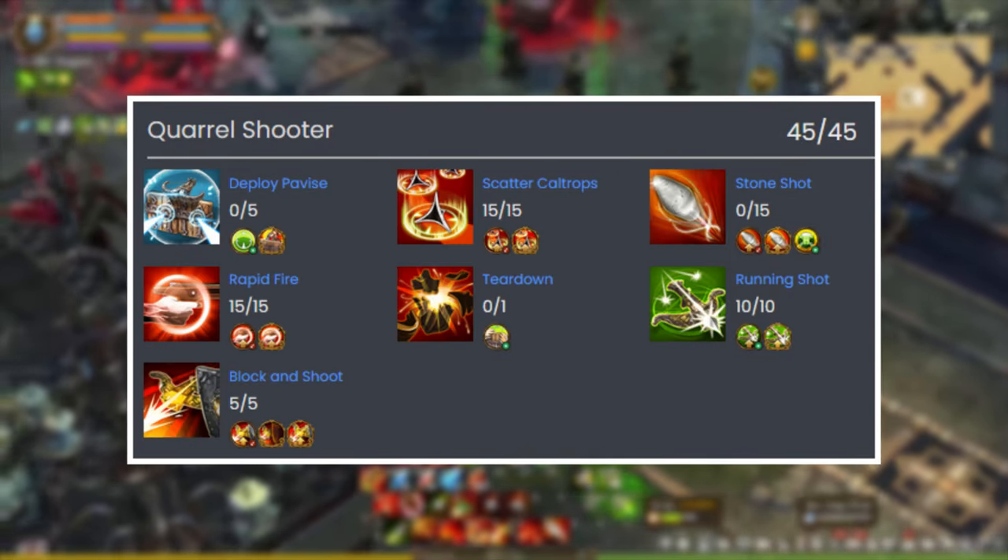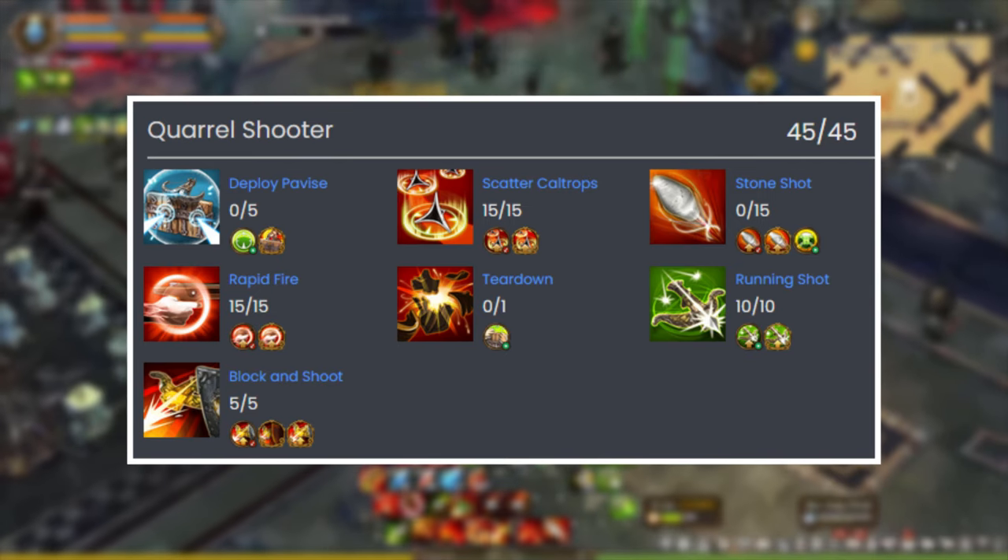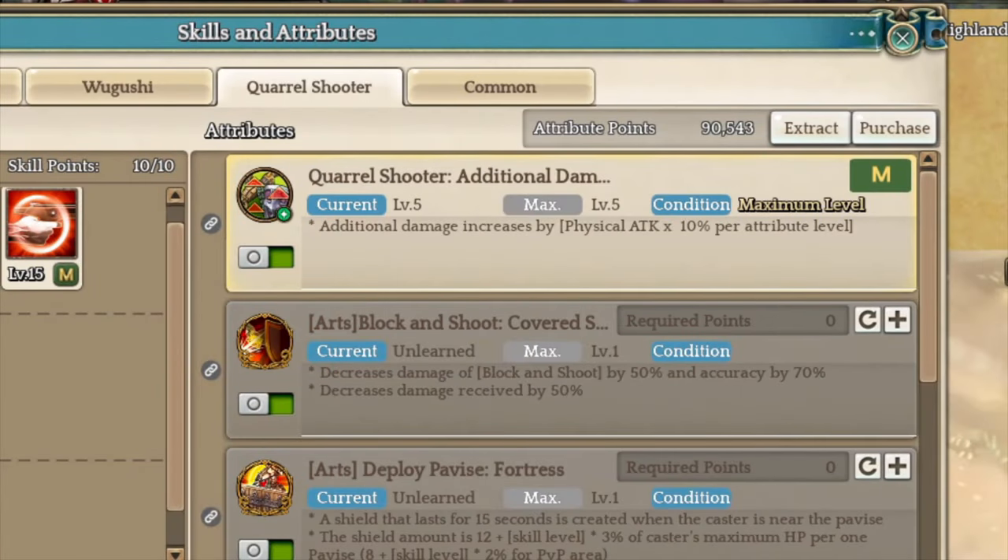For Core Shooter, you want to unlock Scatter, Caltrop, Rapid Fire, Run and Shot, and Block and Shields. Make sure to unlock attributes like the additional damage status.